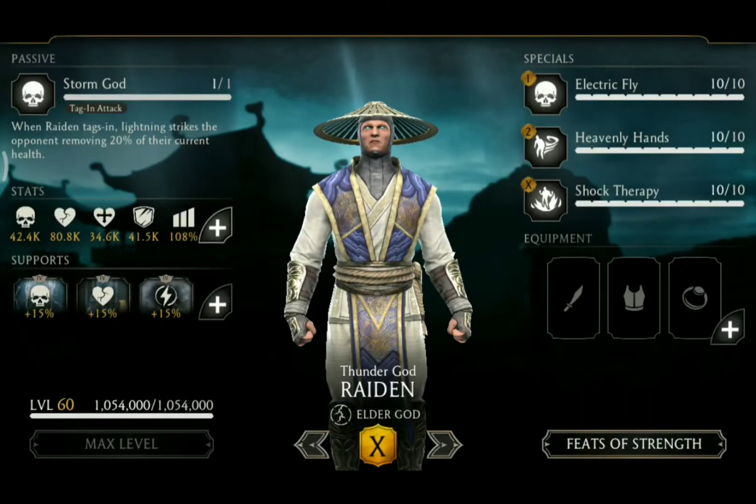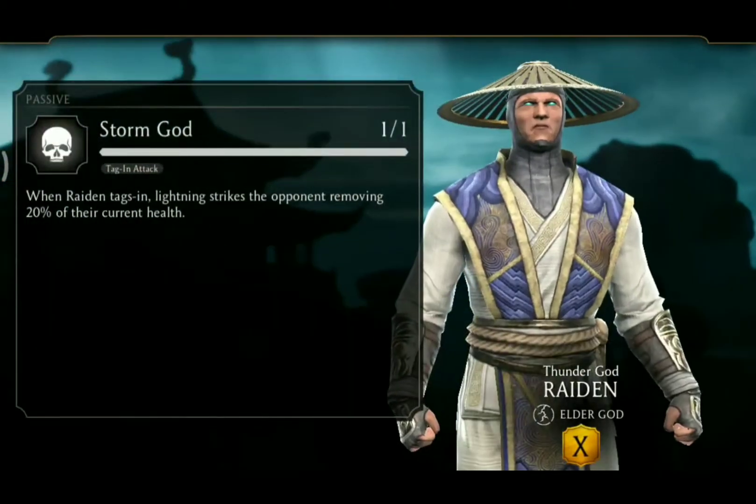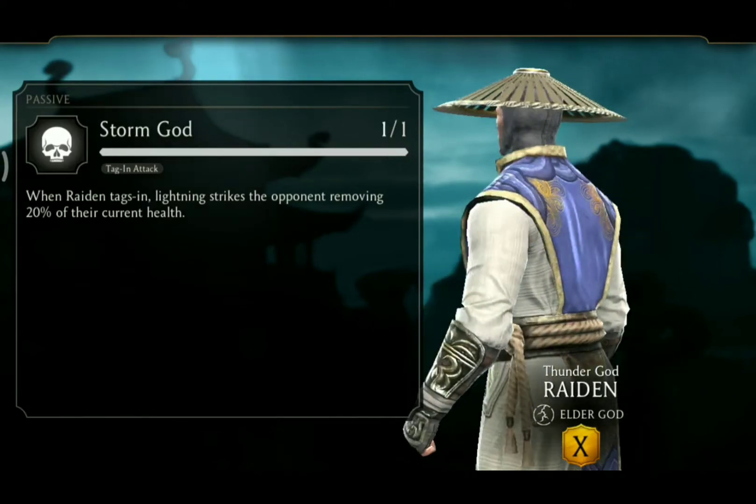Thunder God Raiden is part of the Elder God class and his passive is called Storm God. When Raiden tags in, lightning strikes the opponents, removing 20% of their current health.